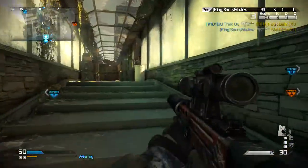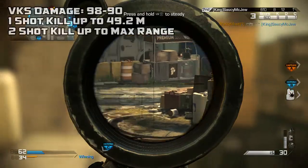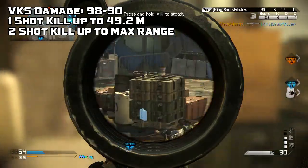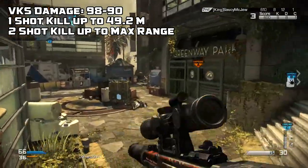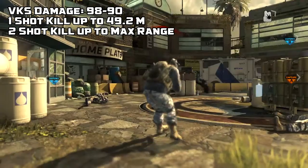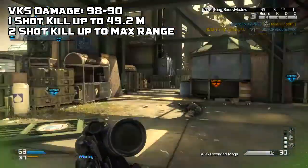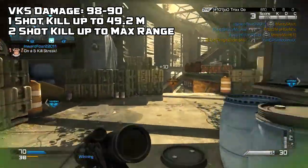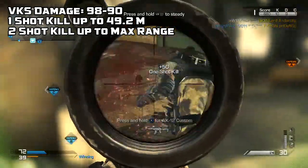Let's get it kicked off right away with damage. The VKS has a damage of 98 to 90. This is kind of odd because most of the time sniper rifles in Call of Duty only have one damage marker. But the VKS does 98 to 90, meaning it'll be a one-shot kill up to 49.2 meters, which is a really long distance.